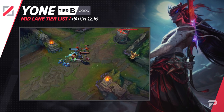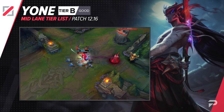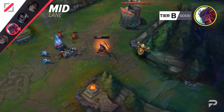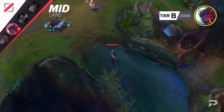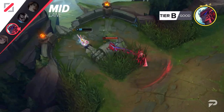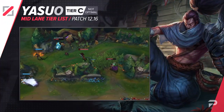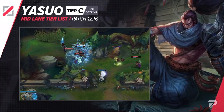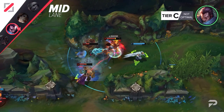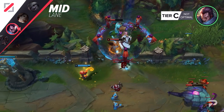Yone gets moved down to the B tier. He's still a super strong scaling carry with a ton of carrying power once you reach 2 or 3 items, but the issue is making it there with the game intact. Most of the meta champions bully him really hard in lane and spike harder earlier so they can continue to keep him down. They also tend to contribute a lot more to early objective fights where Yone is next to useless. Everything said about Yone also applies to Yasuo, but Yasuo is doing even worse, so we're moving him down to the C tier. He gets bullied harder, scales less consistently, and even when you do get an early lead with him, he seems to do a lot less than Yone would. Overall, you should just avoid picking him at the moment.